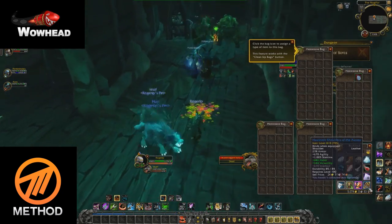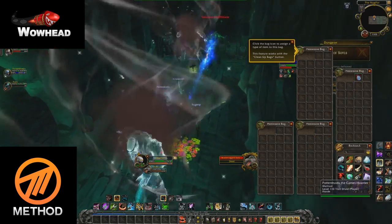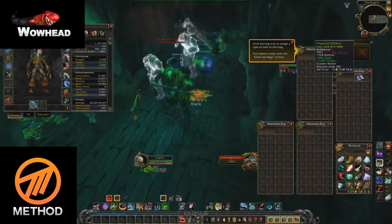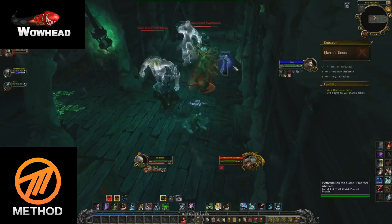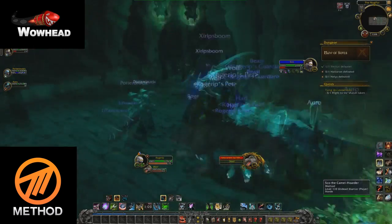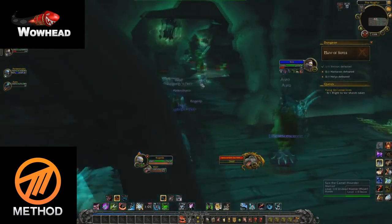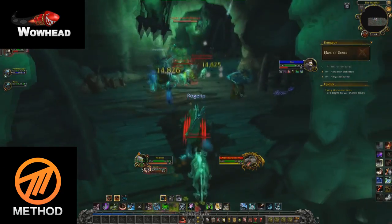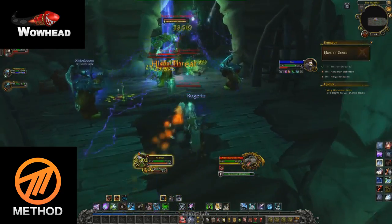Following the ship on the left side will lead you to two more big adds. The only thing here is that they dash towards the player and then do a frontal cleave — you can easily move out of it. After that you'll encounter some dogs and a big add. The big add channels an uninterruptible spell which needs to be healed through; otherwise it's just tank and spank.